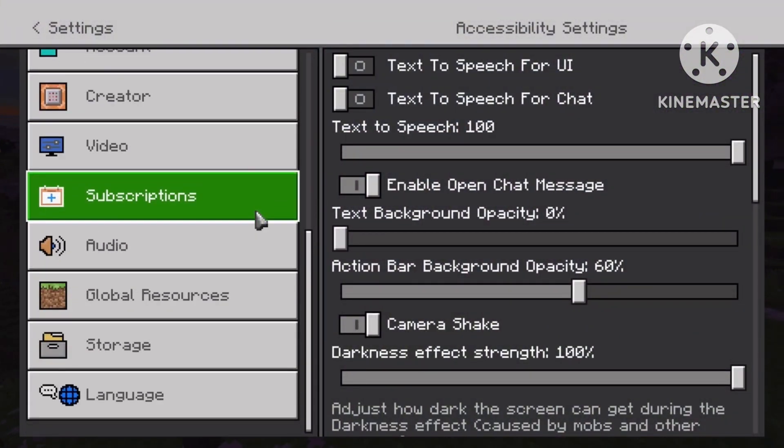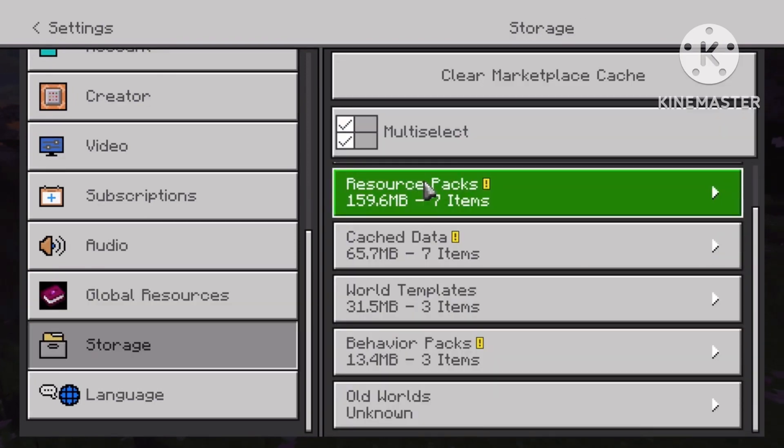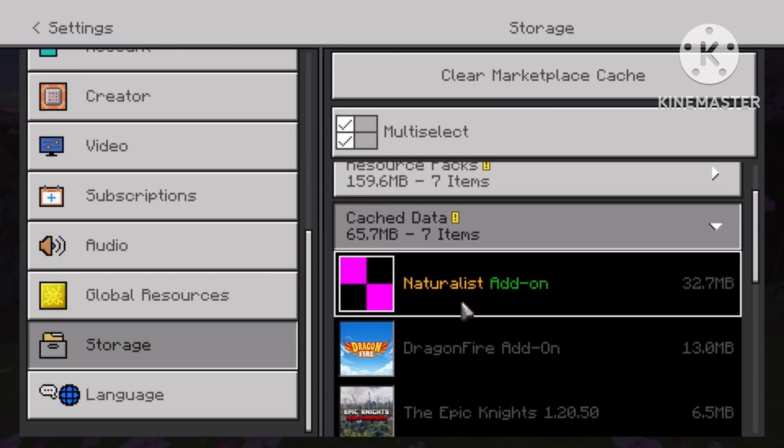You want to go into your Settings, head down to Storage, and click on Cached Data.